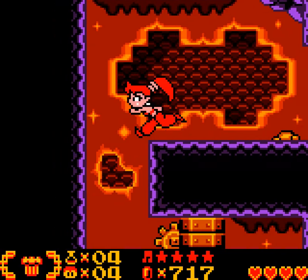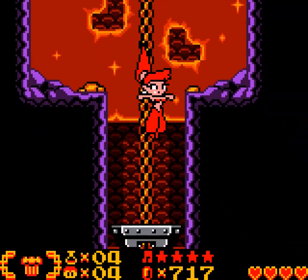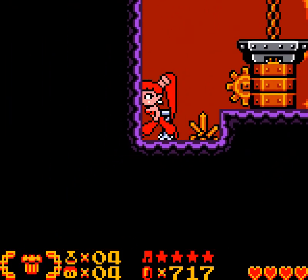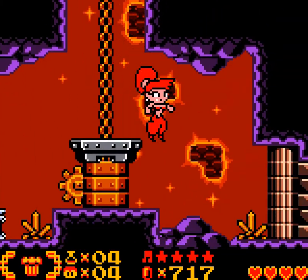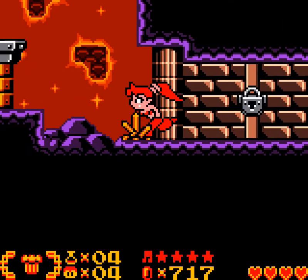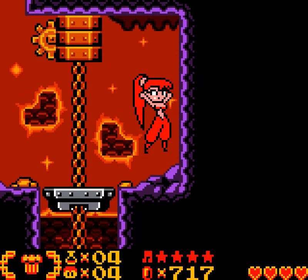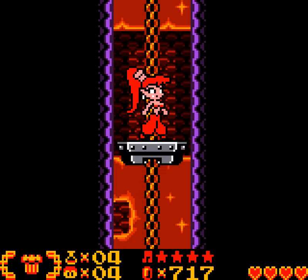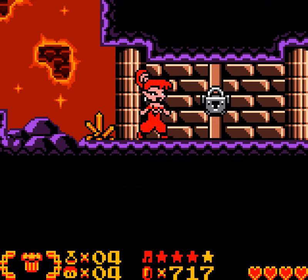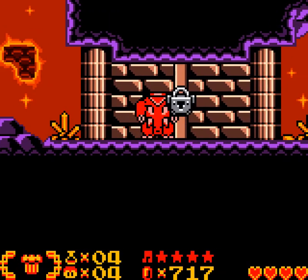Just trying to look for those secret passages and ceilings. Nothing indicating any secret passages on the walls. That is a heart — thanks, I guess. We don't have an extra key — no, that's horrible. That is actually really bad because I don't remember any other place I could not have gone before.